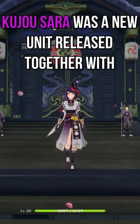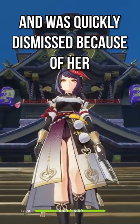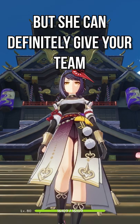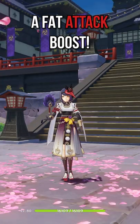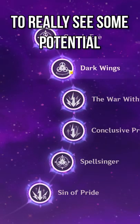Kujo Sara was a new unit released together with the Raiden Shogun, and was quickly dismissed because of her quite clunky kit. But she can definitely give your team a fat attack boost, and unfortunately does need some constellations to really see some potential.